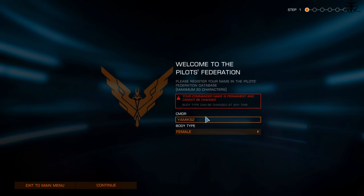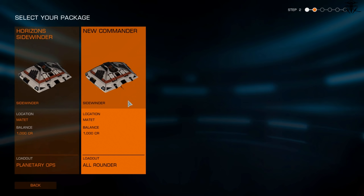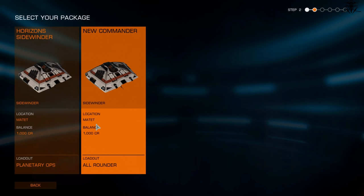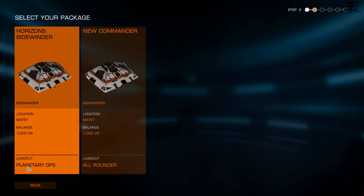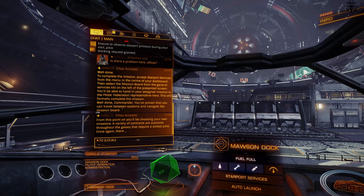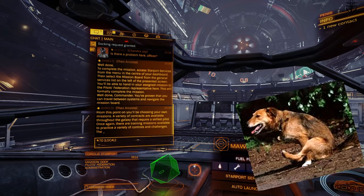Once done, much like with everything else, you will forget everything you just learned — repeating your school day behavior. But that's okay. Just choose your name and starting location; it really doesn't matter, nor does the ship loadout. Trust me, the ship you get at the start is a piece of junk. Once you're done, you're tossed out into the real world, blazing your own trail — more like a doggy butt-scooting way.